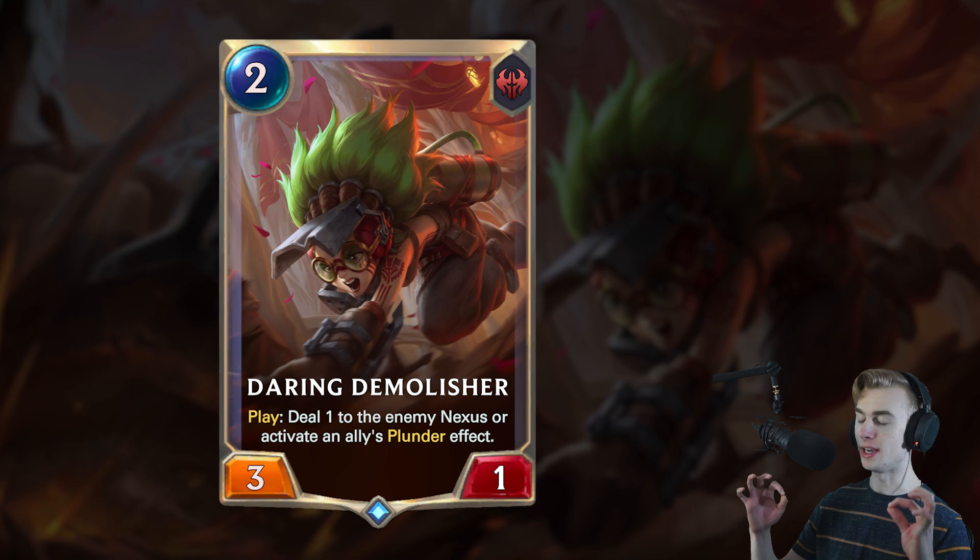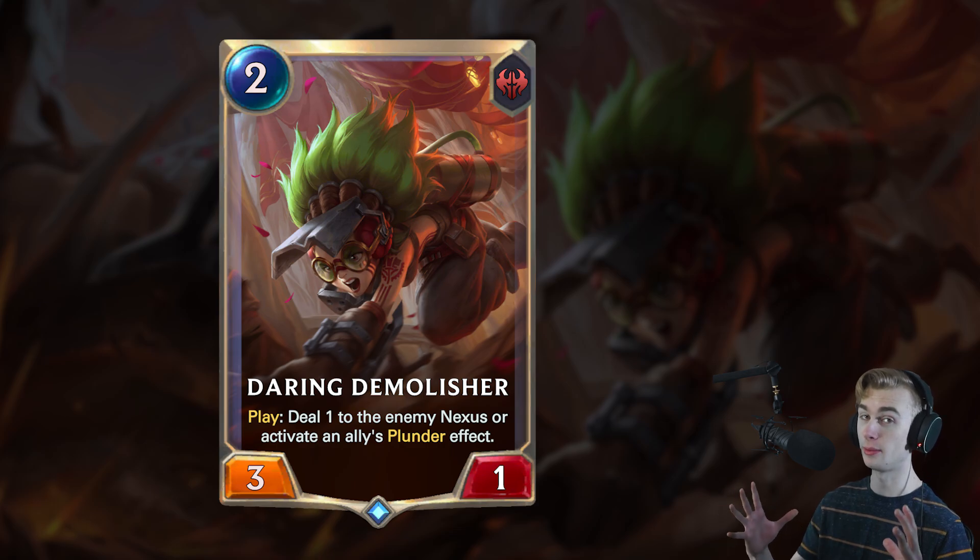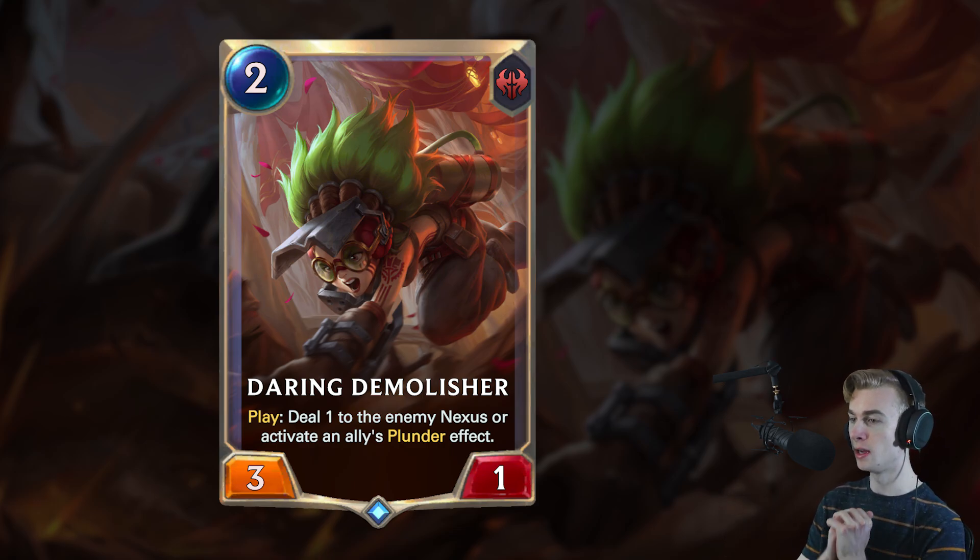Starting off with a two mana 3-1 from Noxus, which means this is probably going to be a Samira card, so whatever this card does is probably going to be related to Samira's entire archetype. Daring Demolisher — deal one to the enemy Nexus, or activate an ally's plunder effect. Wow, that is incredibly strong. That's actually crazy.